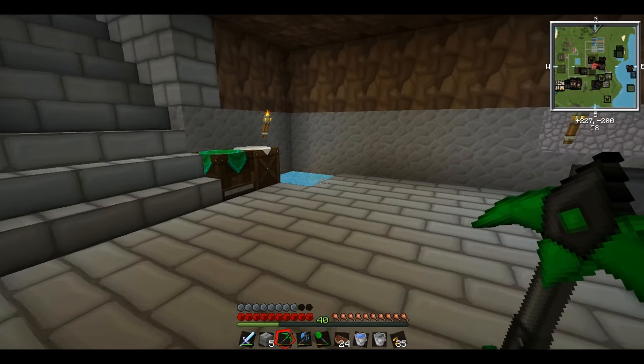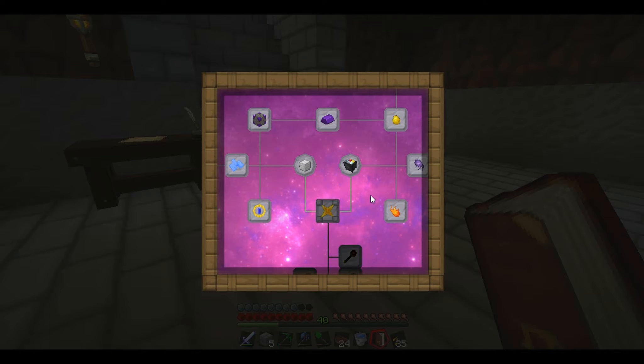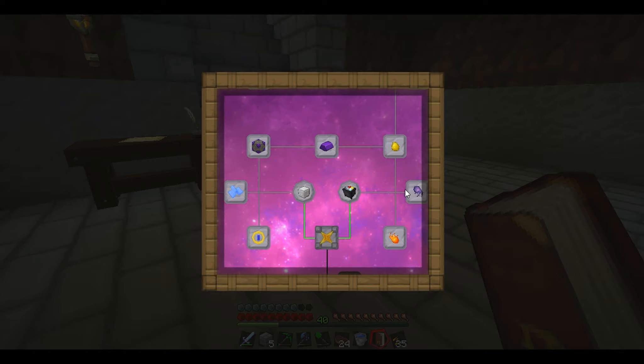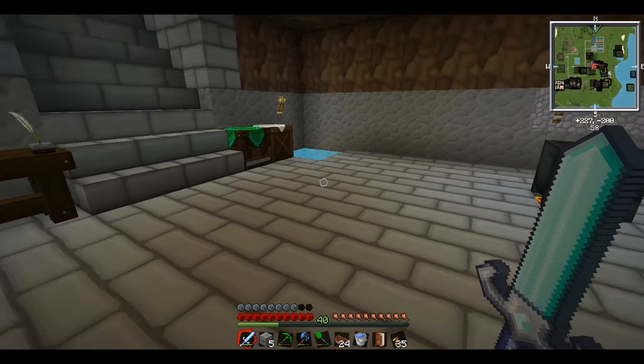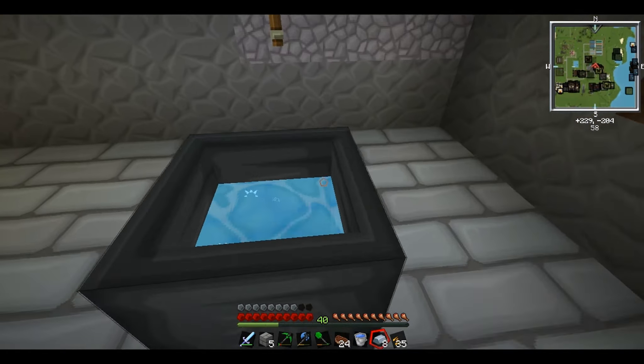Now we need to make some thornium. Let's check the Thaumonomicon - we need eight metallum, which is like metal, and four magic. I've got six magic on one V-shard and eight metal on one bar. We want about eight ingots of thornium, so let's chuck them all into the cauldron - one, two, three, four, five, six, seven, eight.